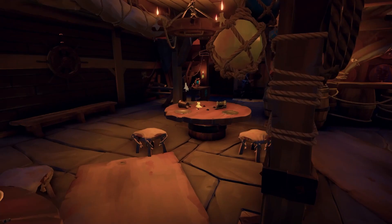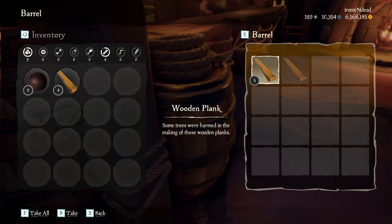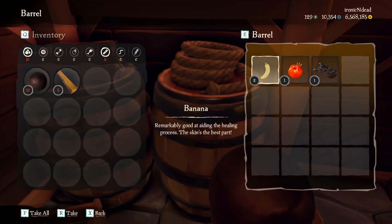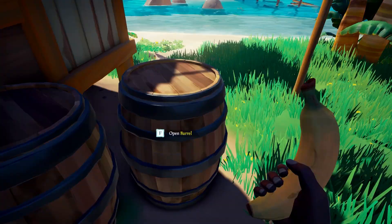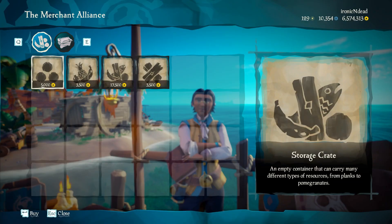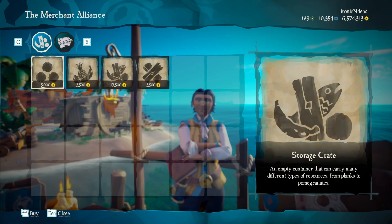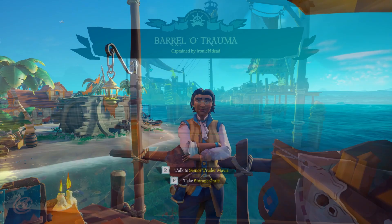Next we're going to talk about supplies, which is one of the most important topics in the game. When you start your adventure your ship has three core types of supplies: food, cannonballs, and wood. There are multiple variations of food and cannonballs but wood is just wood. Your starter island will have lots of barrels and crates with various supplies. There is a maximum you can carry of each, so bringing them all back can be tedious. However, from the Merchant Alliance faction you can purchase a storage crate or some pre-filled crates.